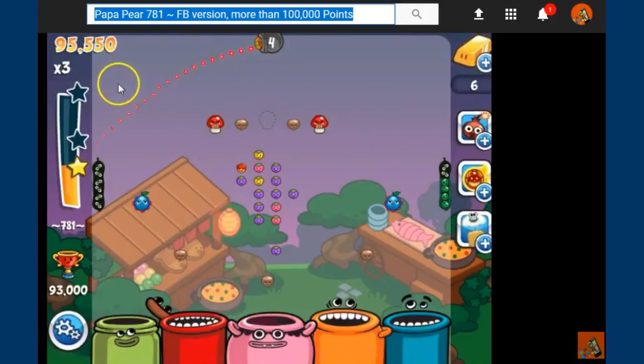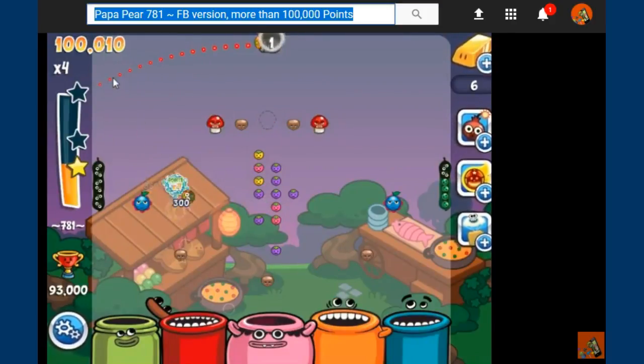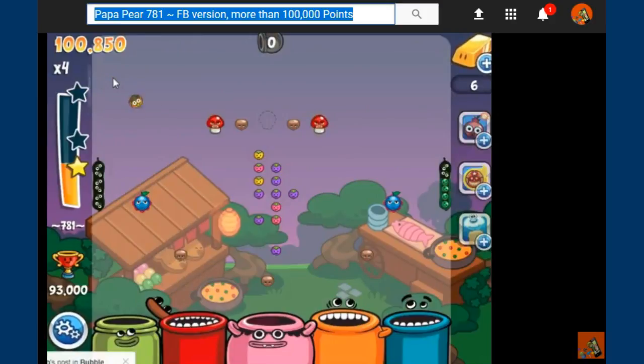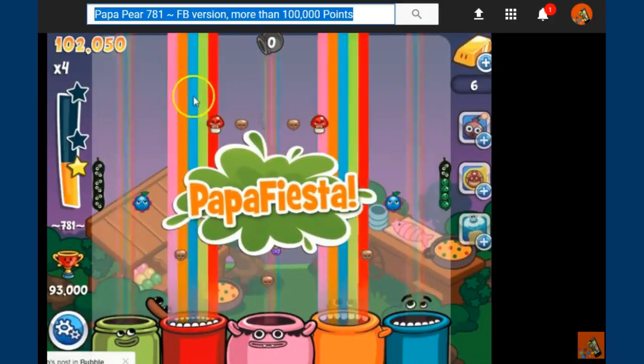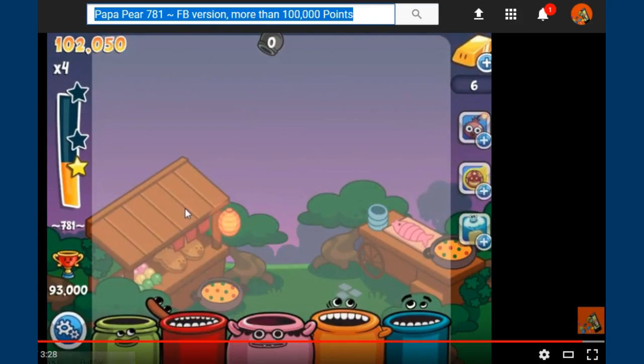Remember, concentrate on making the fire papas. Get your second acorn out of the way and start working on it — down to just above the acorn, between the blueberry, and hit the wall. And that's the way to pass it. We hit the other multiplier just for good measure — 100,000 points. Thanks, guys.